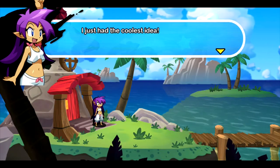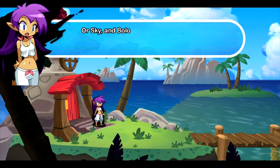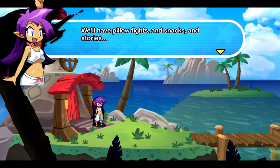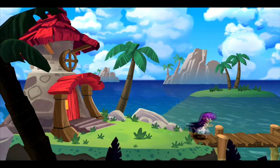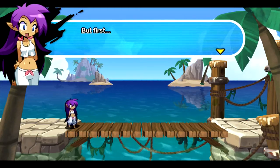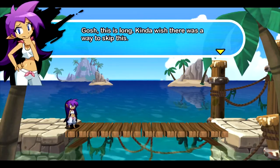Not just Uncle, or Skye and Bolo and Rotty Tops, but everyone — I'm gonna host the ultimate slumber party! And everyone's invited! We'll have pillow fights and snacks and stories! This is gonna be so cool! Shantae, you forgot to get dressed. I'm going to give everyone I know an invitation to my ultimate slumber party. I won't leave anyone out. But first, I better read the tag on the back of these pajamas. Kinda wish there was a way to skip this!